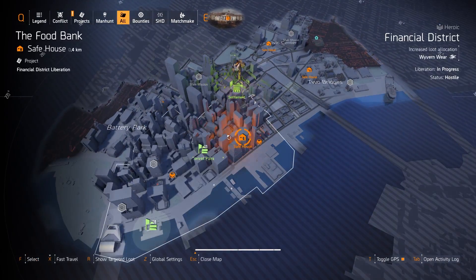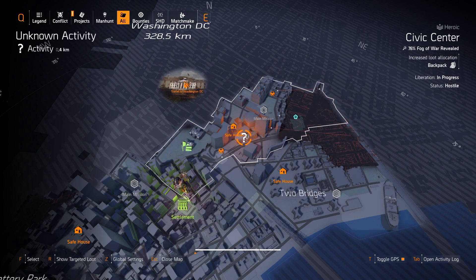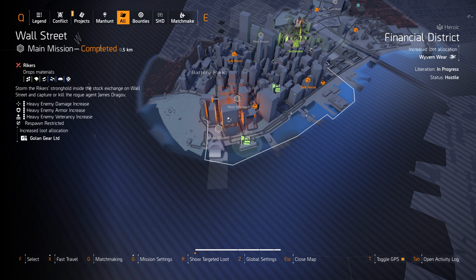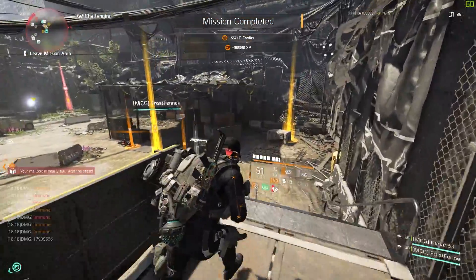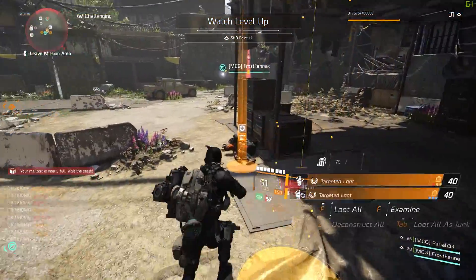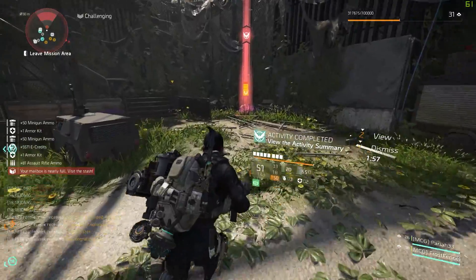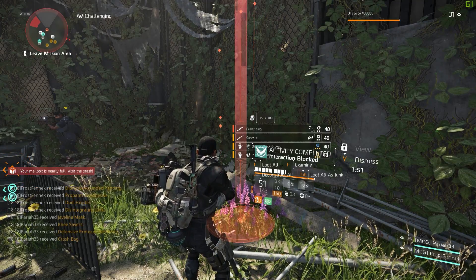The way you can get this gun is from Hikers. There are two missions right now on the map of New York that you can run for Hikers. I got mine from the Tombs — it is a Hiker mission faction. The Wall Street mission also has a Hiker faction. Any of those two missions gives you a chance of getting the Bullet King. For difficulty drop chances: Normal is 1%, Hard is 3%, Challenging is 5%, and Heroic is 7%.